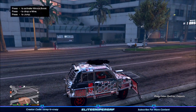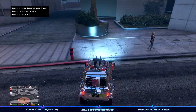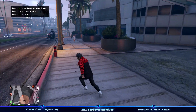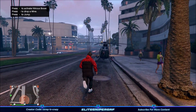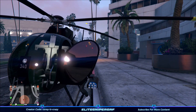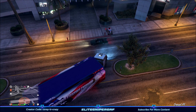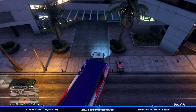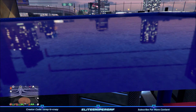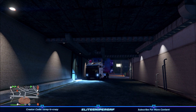Once you've called in your vehicle, go get your mini when it spawns and drive it to the exact spot I parked mine, so it doesn't get in the way when you use the MOC. Get out of your vehicle, find your MOC on the map — for me it spawned near the Los Santos Custom shop. Drive the MOC back to the location of the car you're going to duplicate and drive it into this underpass.